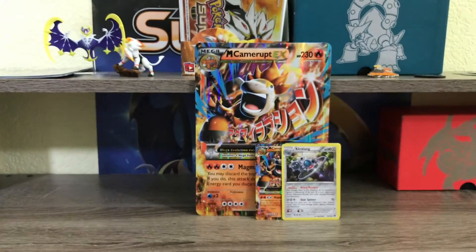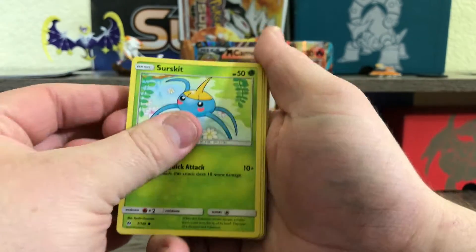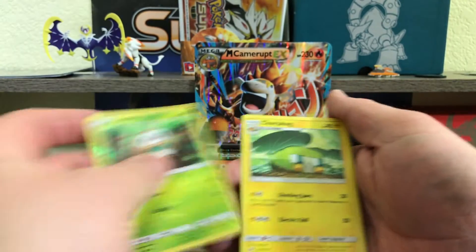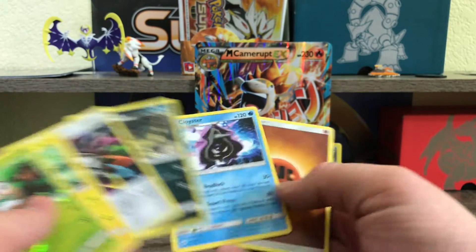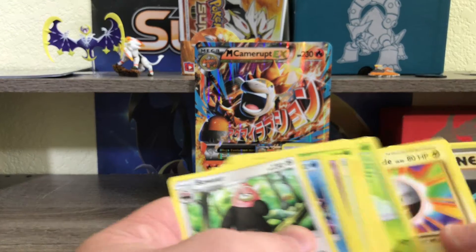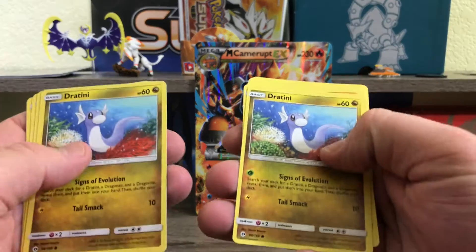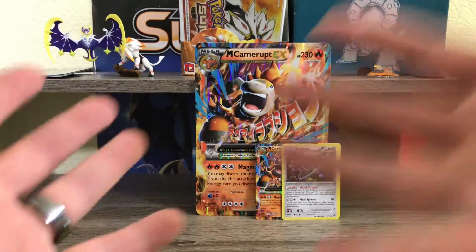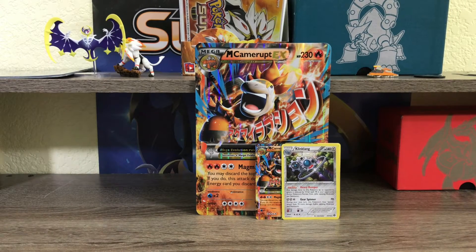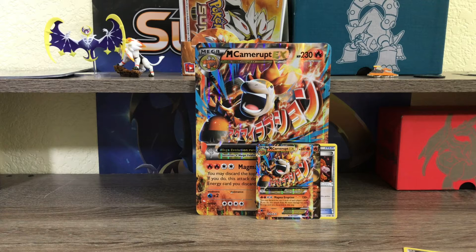Come on, open. Alright — we've got Surskit, Fomantis, Morelull, Sandygast, Gastrodon, Rowlet, Charjabug. Okay. So this is the last pack — you saw it ended with Bewear. Let's look at these two Sun and Moon packs side by side: Dratini, Sandygast, Morelull, Fomantis, Surskit — they are almost completely identical. So after having two nearly identical Sun and Moon packs and just this hollow Klinklang, I'm glad I only paid 25 dollars for this box, because this is probably one of the worst boxes I've ever opened.